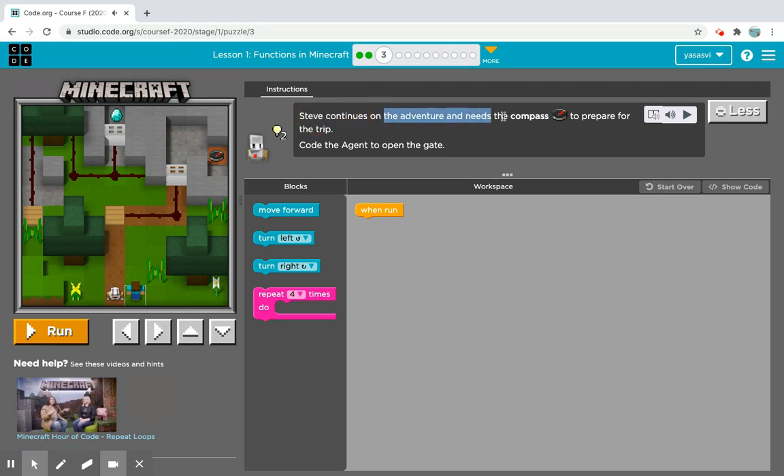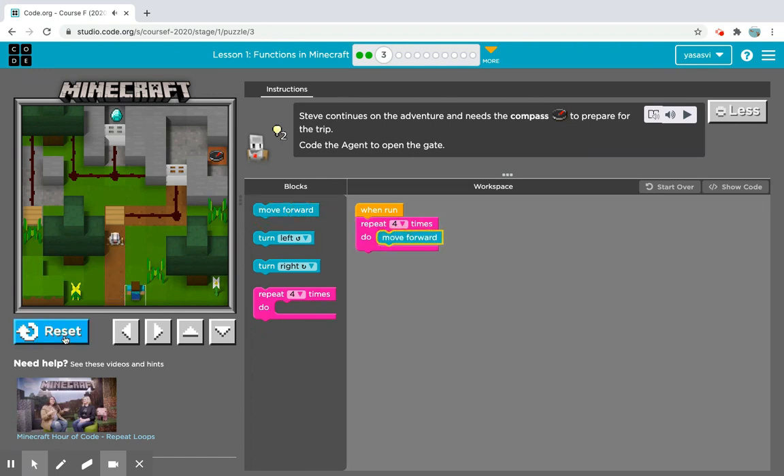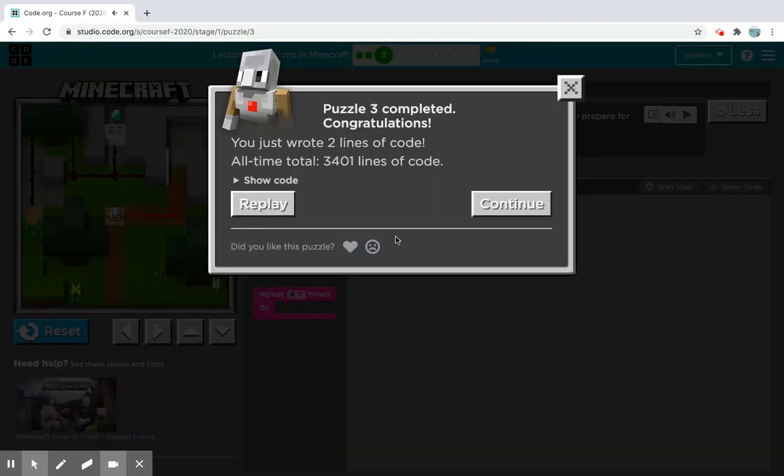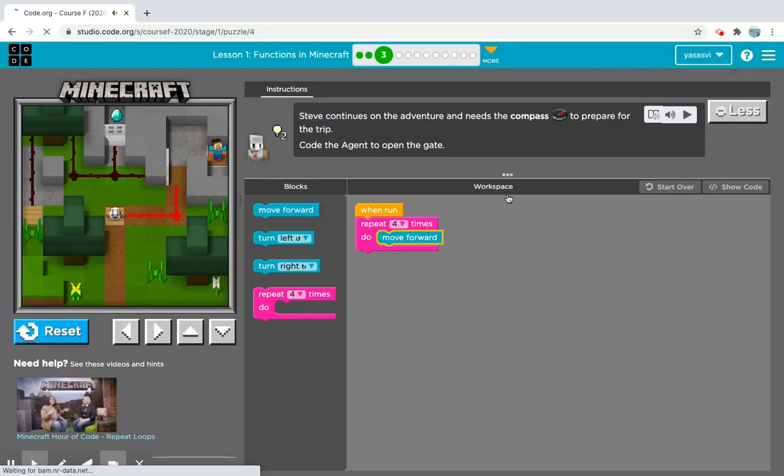Steve continues on the adventure and needs the compass to prepare for the trip — code the agent to open the gate. We can either do four move forward blocks, or just use repeat four times with move forward. We'll do repeat four times move forward, then go get our compass. We completed our third puzzle!